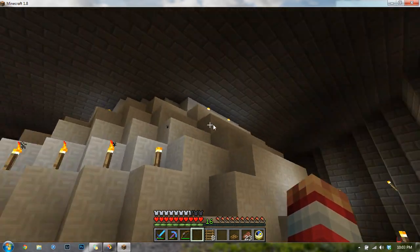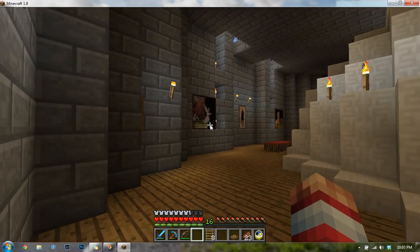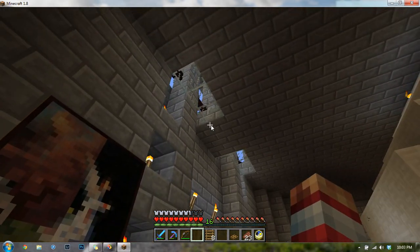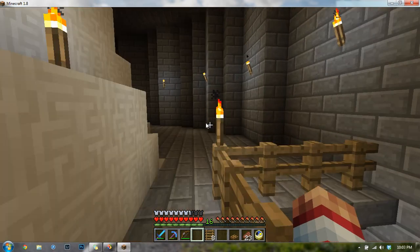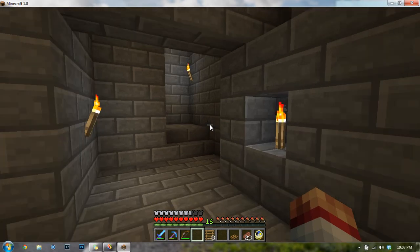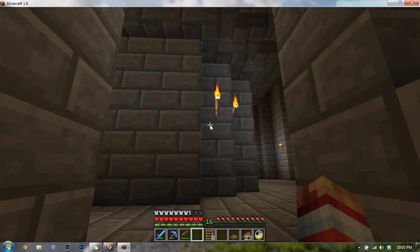Upstairs here I needed to hide the dome somehow, so I made another room and turned it into an art gallery. There's not much to be seen — just pretty. Some skylights go up from the second floor. I don't like how the stairwell turned out, but it kind of had to be that way.